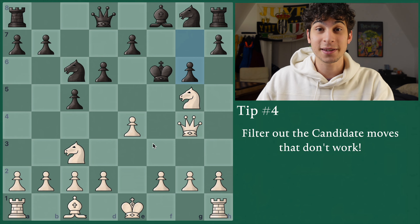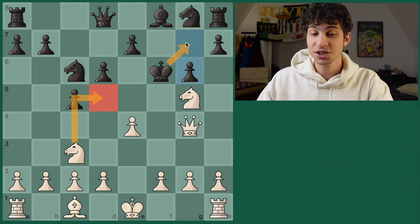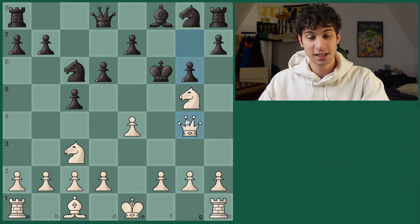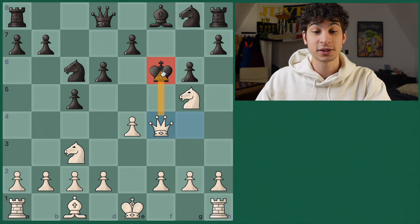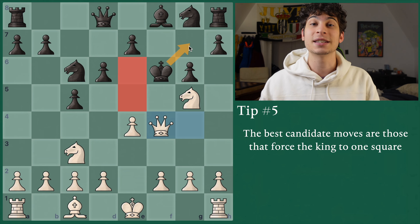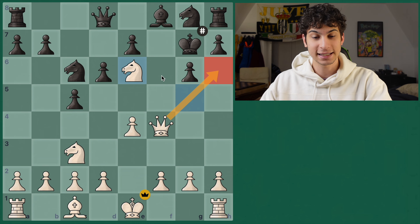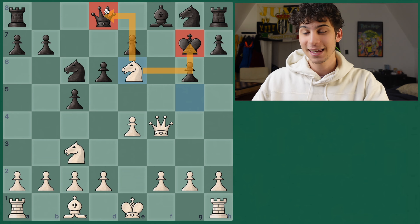Knight d5 brings in another piece into the attack — very nice. But king g7, and I think the king is a bit too far for us. Knight e6 does win the queen but it doesn't checkmate. We want to do better. Queen f4 is a much better move because it forces the king to only one square. You really want to force the opponent's king to only one square because that means you're close to checkmate. And sure enough, after king g7, we have knight e6 checkmate — the queen takes up h6, takes f6 and f7, and we have this nice knight covering the king square. This is checkmate.